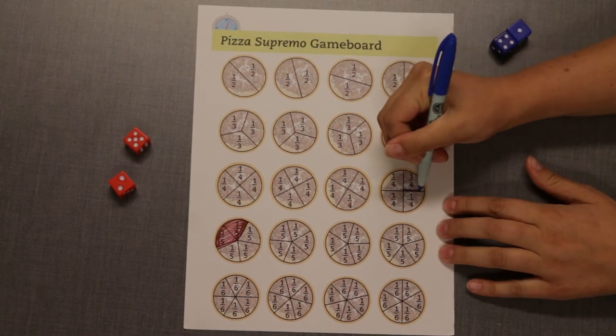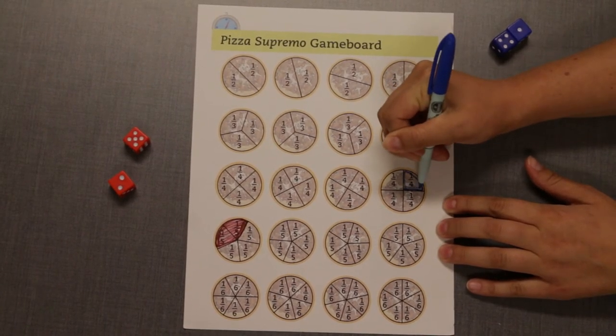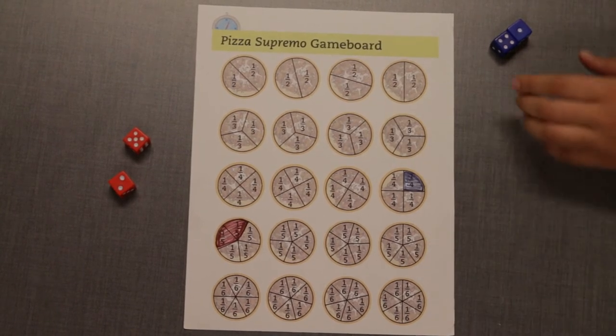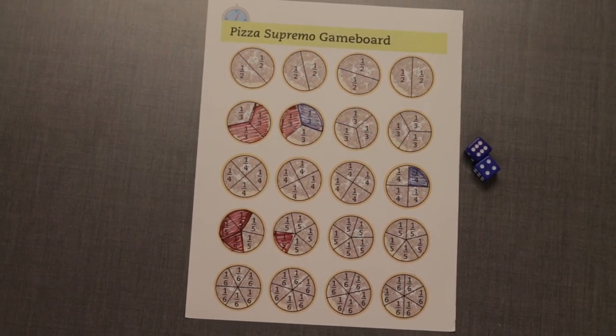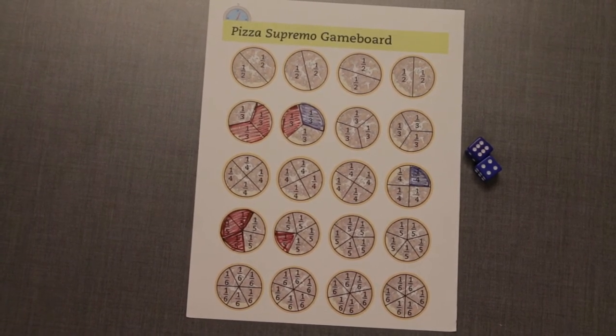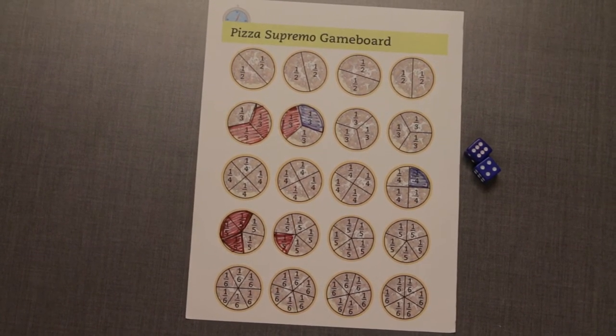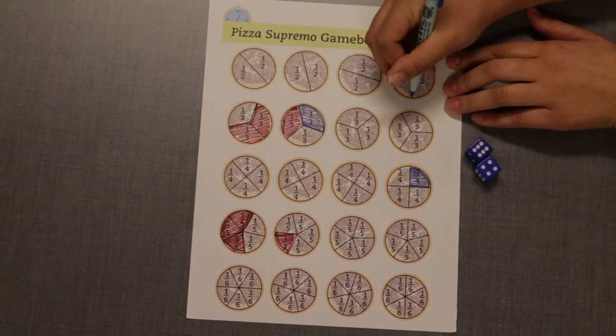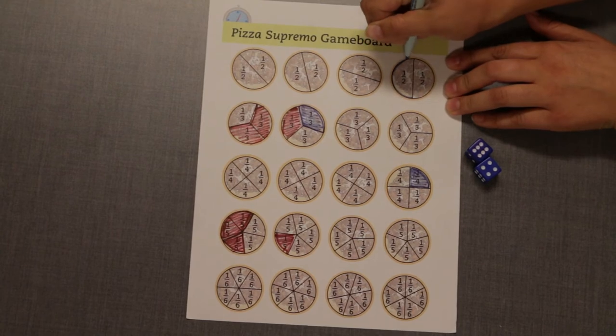The blue player rolled a 1 and a 4, so the fraction is 1/4. The blue player can shade a total area of 1/4 of a pizza. Next, the blue player rolled a 6 and a 4, so the fraction is 4/6. The blue player has a few options — they can color 4/6 of a pizza or split the fraction in order to color parts of more pizzas.